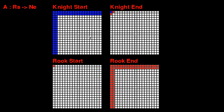Now, looking at the piece itself: if it's a losing end square and you can only reach a losing end square, then it must be a losing start square. So these are the losing start squares for the rook.